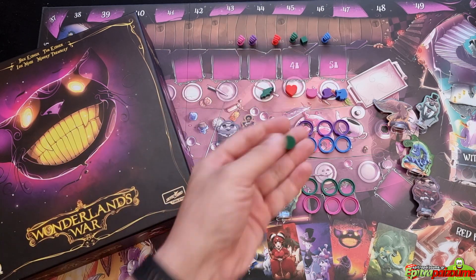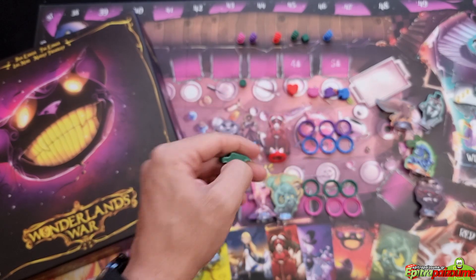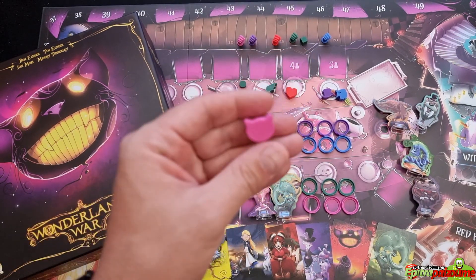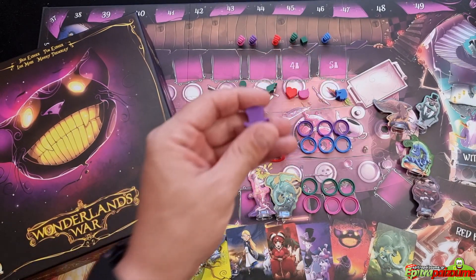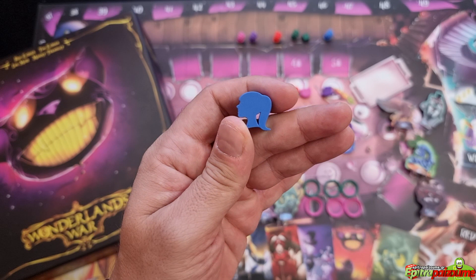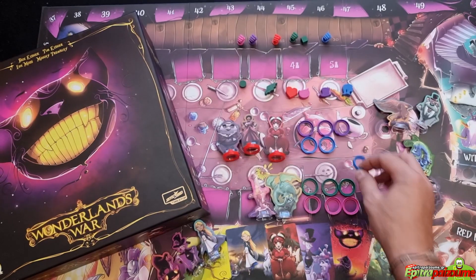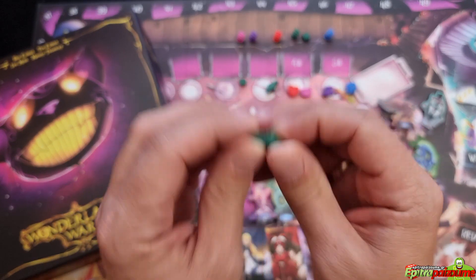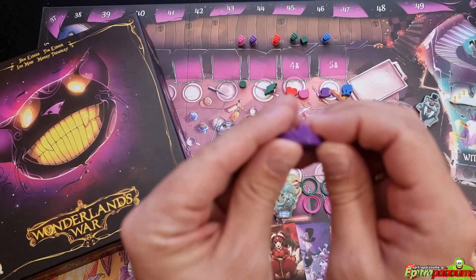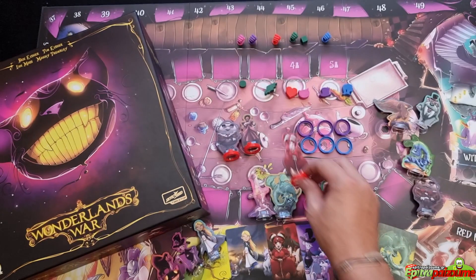Last but not least, instead of having a simple disc for marking your score around the table, you now have specific custom-made markers matching both the color and the symbol of each player's snap bases. The blue has exactly the same symbol, the green matches in symbol and color, the pink, the purple with a hat, and the red with the heart.